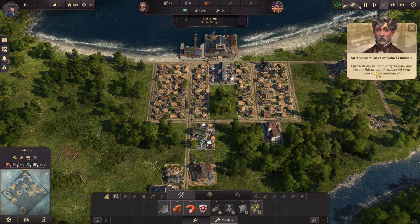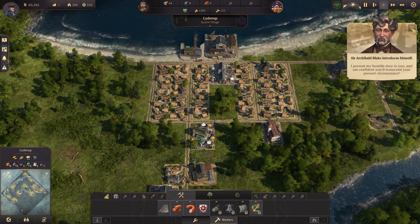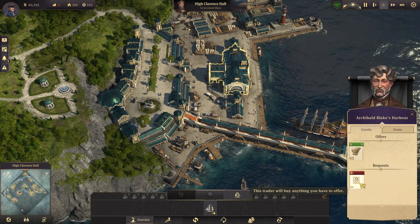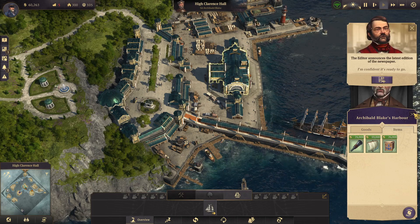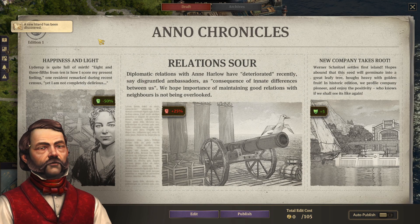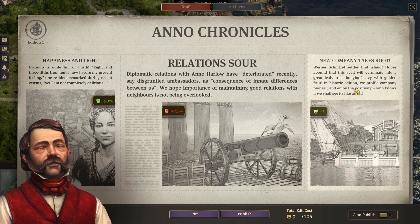Now I present my humble duty to you — Sir Archibald Blake. Does that mean I discovered a new island? Yes, it does! Holy crap. This trader will buy anything you have to offer — oh, that's nice. What is a ship toolbox? Usable on ships — they repair themselves even during combat, interesting. Newspaper! 'Entirely marvelous to meet you.' Sir, why are you tripping over your words? And we discovered a new island. Happiness and light — that's a negative 50% riot chance. Relation sour because of Anne Harlow — that's a 25% increase in riot chance.